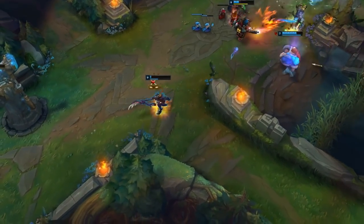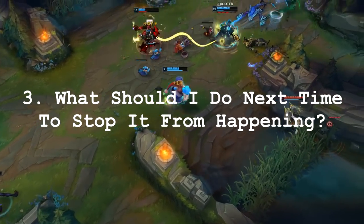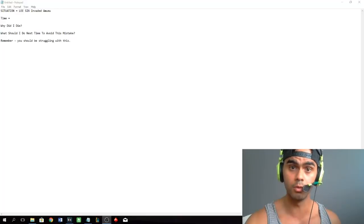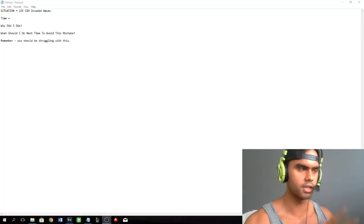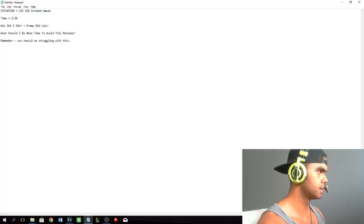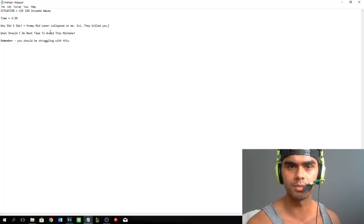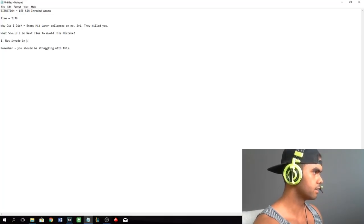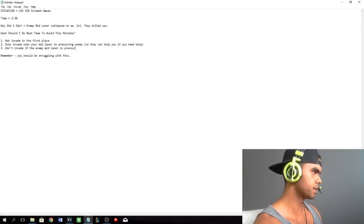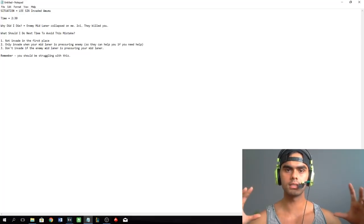Once you've recorded the time of the death, watch it again and ask yourself: why did I die in the first place? What mistake caused that death? Write that down in the notepad file. Then write down: what can I do next time to make sure this doesn't happen again? For example, say you're playing Lee Sin and you invaded Amumu, and the enemy mid laner collapsed and 2v1'd you. The time of death was 2:30. Why did you die? Enemy mid laner collapsed on you. What should you do next time? Don't invade in the first place. Only invade when your mid laner is pressuring the enemy, and don't invade if the enemy mid laner is pressuring yours.